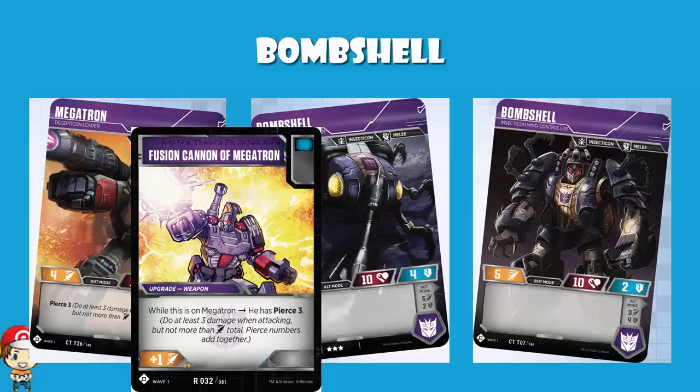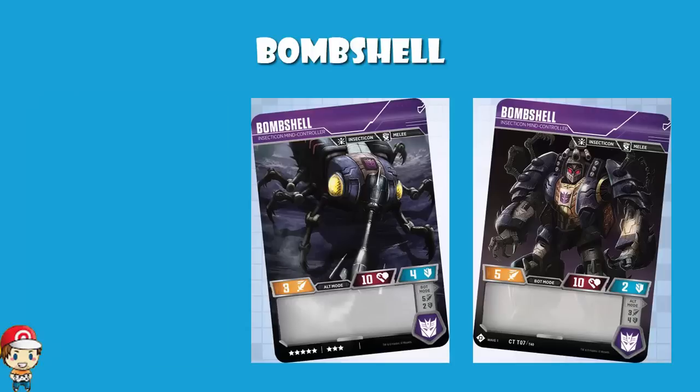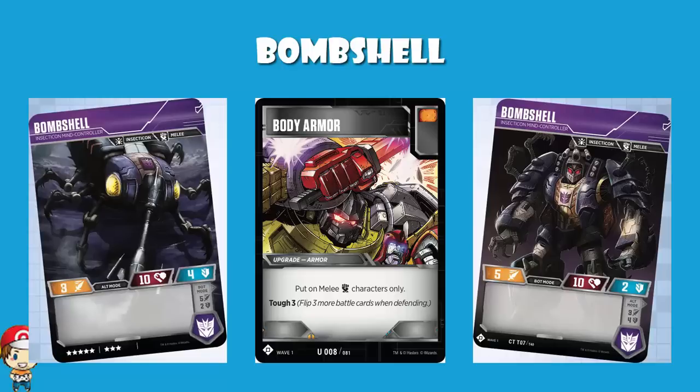What old Bombshell does is give you a defender. The best thing about Wave 1 Bombshell is sitting in alt mode with a defense of 4 in a blue-heavy deck, making it so your opponent finds it really hard to damage you. You'll still be vulnerable to pierce — something like Arcee with pierce equal to her attack is a problem. Megatron Decepticon Leader starts off with pierce free, and then maybe grabs a Fusion Cannon of Megatron, giving it another pierce free, guaranteeing 6 damage. The problem is, whenever you play heavy blue and try to go defense, you do become vulnerable to pierce, and also to stuff like Zap or Bolt of Lightning that do what I like to term cheeky damage.